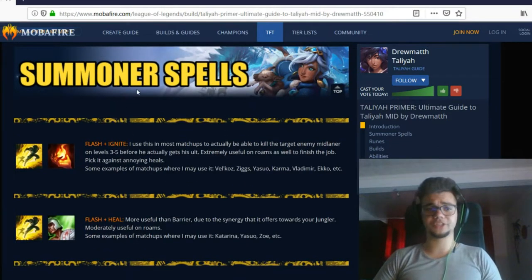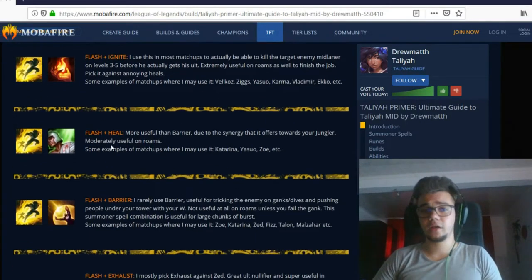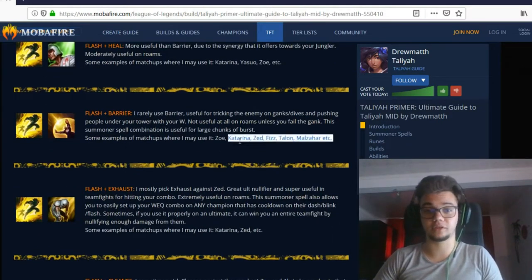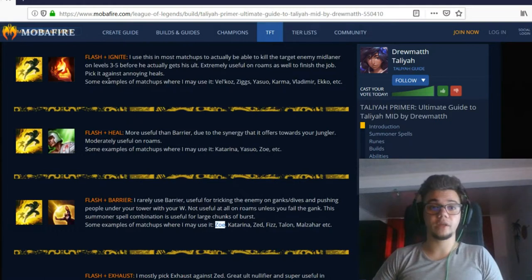The relevant parts are summoner spells, builds, and things like that. I usually play with Ignite and Flash — it's the most useful against a lot of champions and best-in-slot in many cases. You're going to play Heal against some champions you cannot win lane against, like Katarina or Yasuo. Exhaust would work against Katarina as well. Mostly I play Ignite for the kill potential. I recommend Ignite if you want to generally carry. If the opponent is too strong, go Heal, Barrier, Exhaust, or Cleanse.